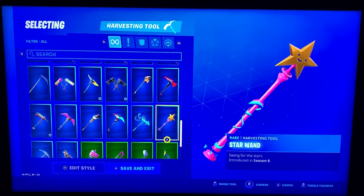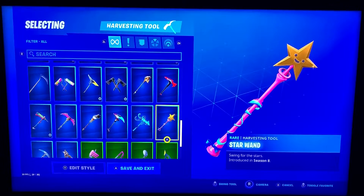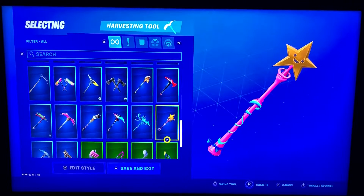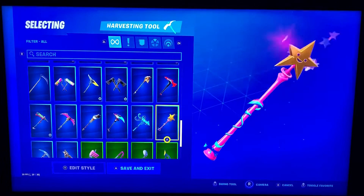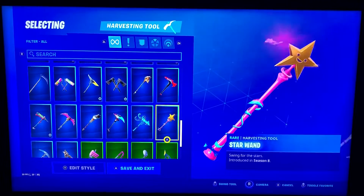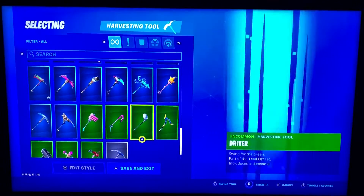Star Wand — this had some controversy this season because there was about a week where the Star Wand was dealing double the damage for swinging the pickaxe. I think it was 50 or 70 for a body shot, and sometimes as high as 100. So Epic had to fix that pretty quick. It's got a pretty cool sound — it pops out like that and gets all bright when you hit something. Pretty cool pickaxe.